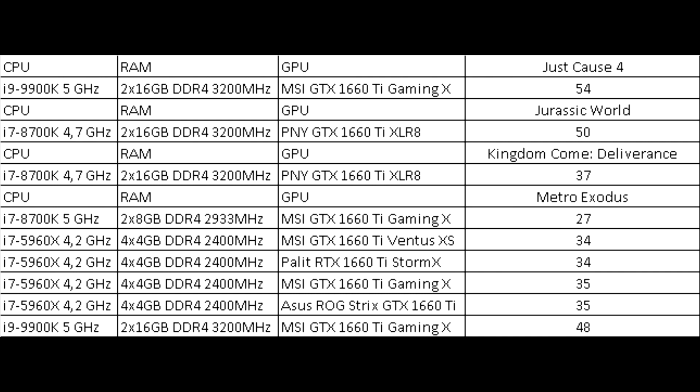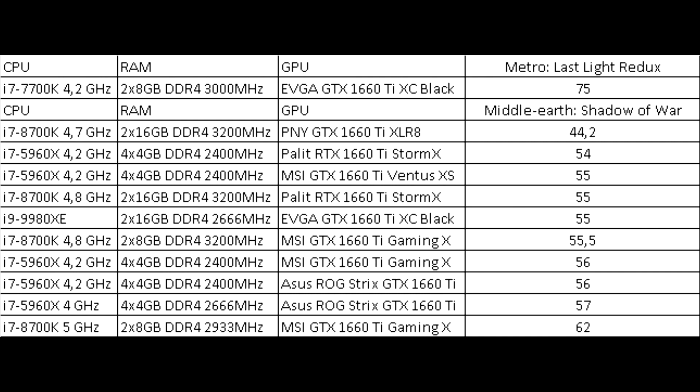Metro Exodus shows considerable variation, but the average value is clearly around 34–35 frames. There is a failure down to 27 frames and a strange result up to 48 frames — either reduced settings or Metro Exodus favors 8-core processors. The older Metro: Last Light Redux was remembered by one tester, and it turned out great at 75 frames.